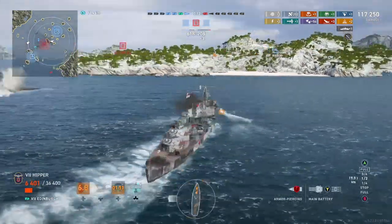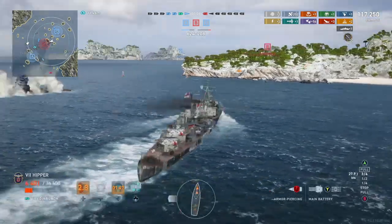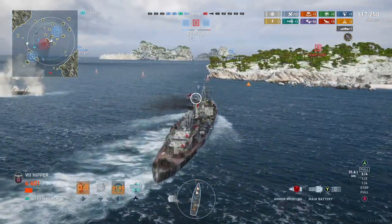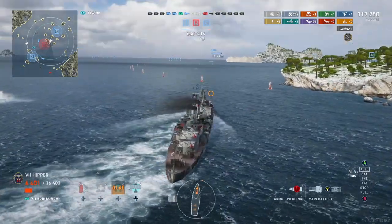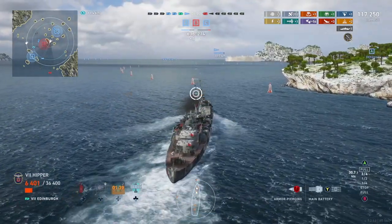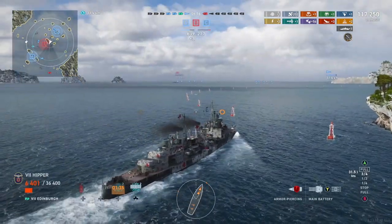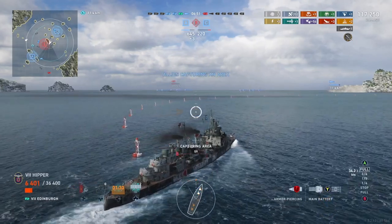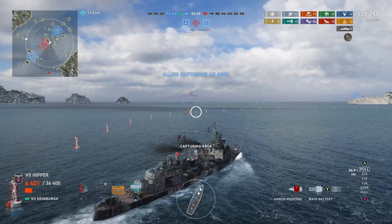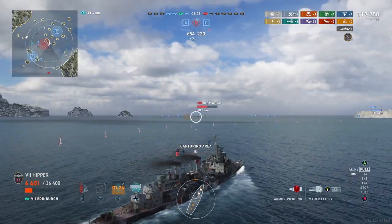Edinburgh is just so good in any situation, really, except if you have to burn down a battleship — then you are in for a tough one. Because as you know, you only have AP on Edinburgh. And although that makes things easier in that you don't have to always wonder what to shoot, you only have one thing to pick. But it does mean that once the situation requires you to burn something down, you're pretty much out of tools.